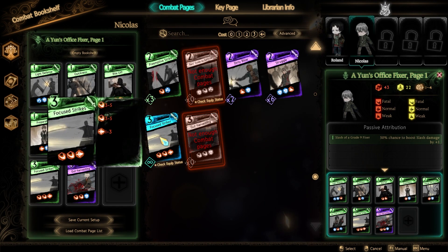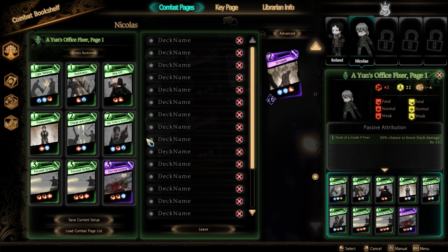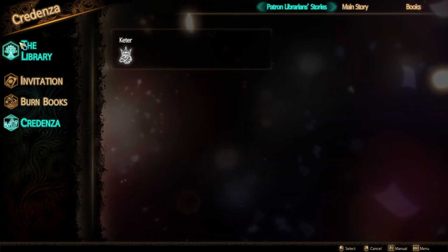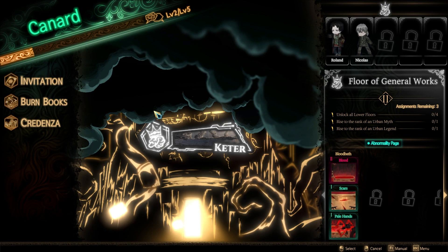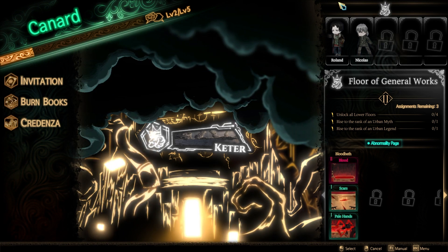In terms of overall difficulty, it's a very weird game to measure. As with Lobotomy Corporation, a lot of the challenge is just figuring out what the rules are and bending them to your will. I already started to see some of that as I got further into the second layer of the library, when you start getting teammates and being able to set things up in terms of synergy.